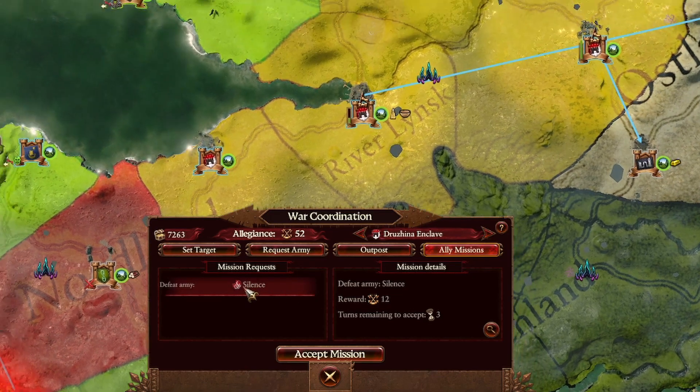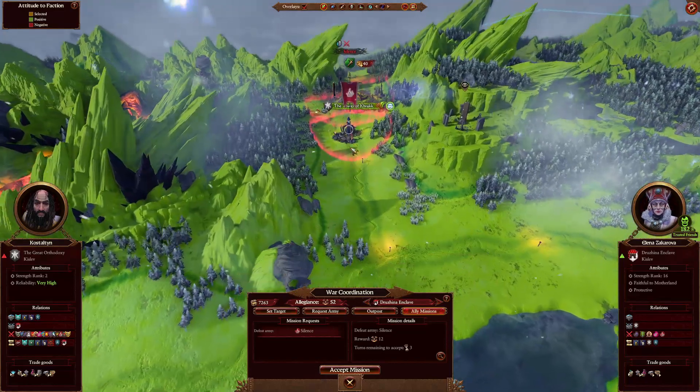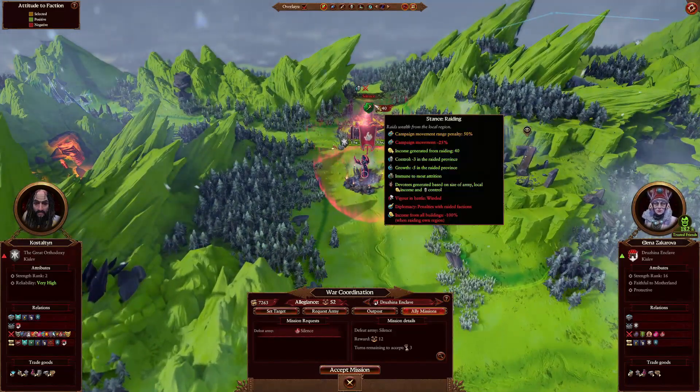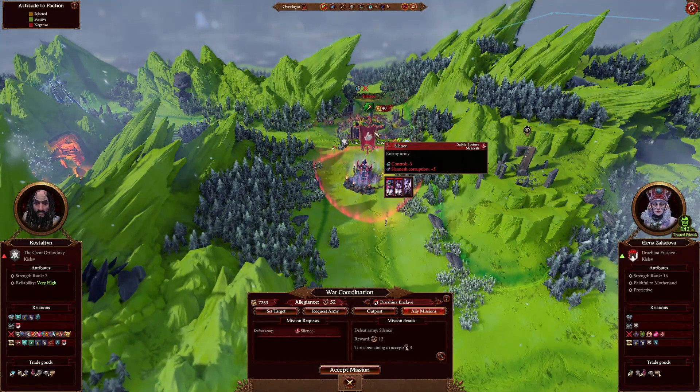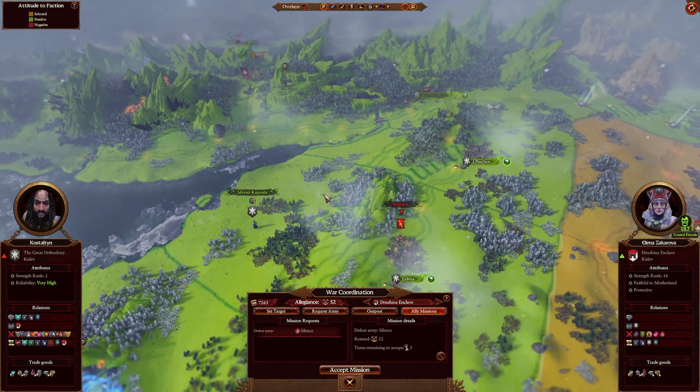These missions come up every now and again, and will tell you to defeat a specific army — in this case it is the army of Silence from Subtle Torture of Sun Ash. You defeat them, you win, and you get rewarded with allegiance points.